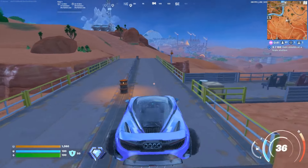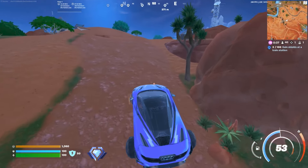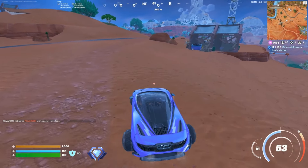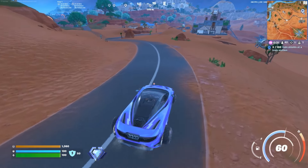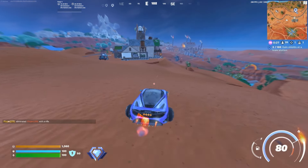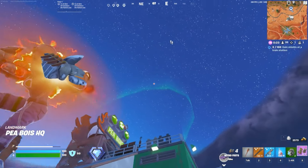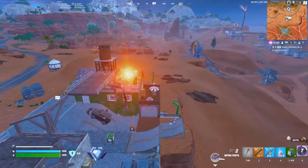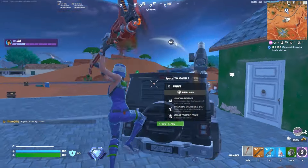Now let's talk about your strategy. In this format, you only get one point per elimination and up to 65 points for placement. Placement points start to kick in once you place 75th in the lobby, and there are a lot of placement points, so placement is by far the priority. Unless you are a crazy fighter, you should not be going for high eliminations — and even crazy fighters will still prioritize placement.